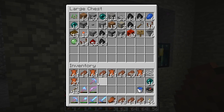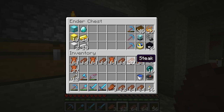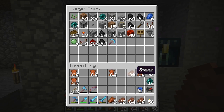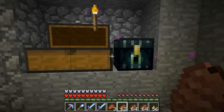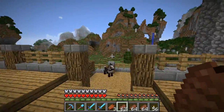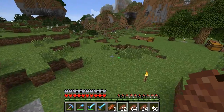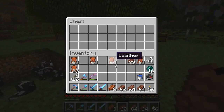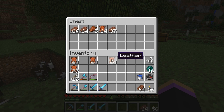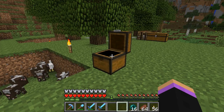I'll use it for mining just because I like having fortune — so if I accidentally break some diamonds, which I often do because I'm just holding forward and mining, at least with Fortune 2 I might have a chance of getting some extra diamonds.